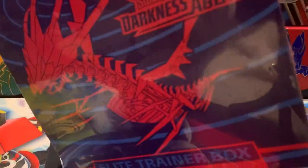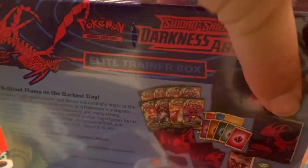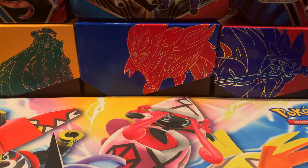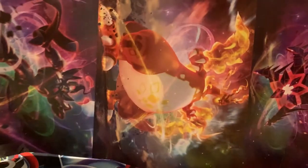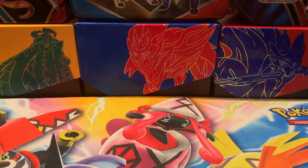I've been eager to open up some Darkness Ablaze, and I'm ready. If I can get the plastic off — there we go. Got the plastic right off that. On the inside is the pack art featuring Eternatus, Gigamax Charizard, Grim Snarl, and Centiskorch. All VMAX.